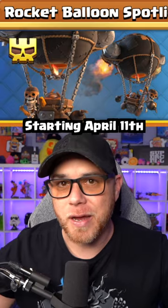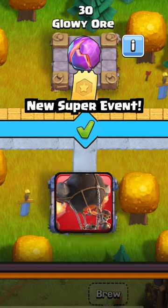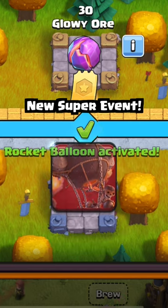Starting on April 11th, Clash of Clans will be releasing another event called the Rocket Balloon Spotlight. When it begins, the Super Ice Bath will return for Town Hall 8 and above players, and this time the Rocket Balloon will be the first reward unlocked.